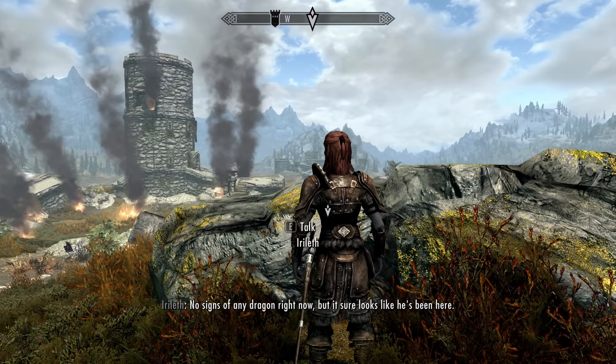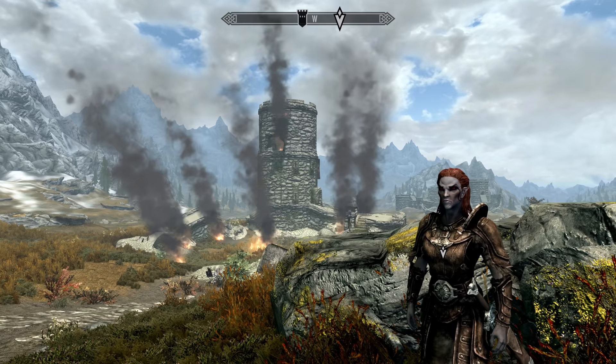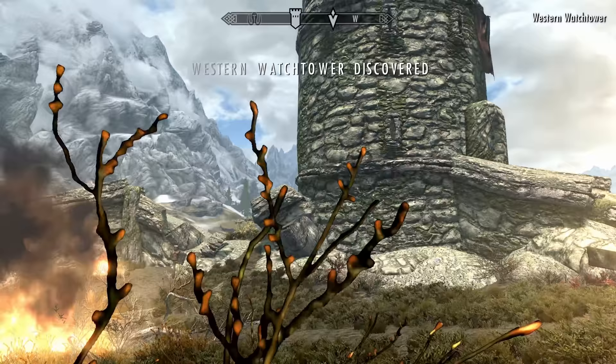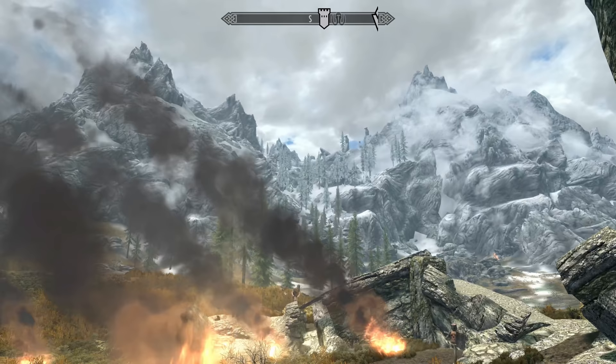If you'd like to live the life of an average adventurer and not a demigod with dragon powers, you can simply choose not to do the main quest Dragon Rising — where you meet Ireleth at the tower outside Whiterun. That's the quest that triggers dragons appearing in Skyrim. If you don't do it, there will be no dragons except for a select scripted few. The disadvantage is you also don't get access to shouts, and the Dragonborn DLC requires you to be the Dragonborn and finish the Horn of Jurgen Windcaller to activate. But this is helpful if you want to postpone meeting dragons until you're ready — just another roleplaying option.